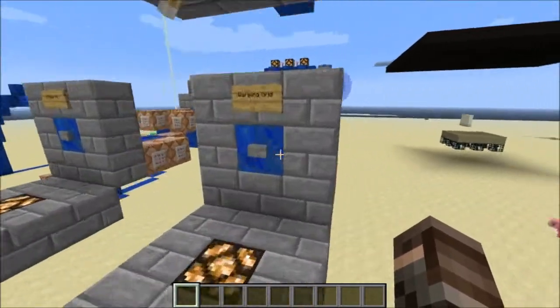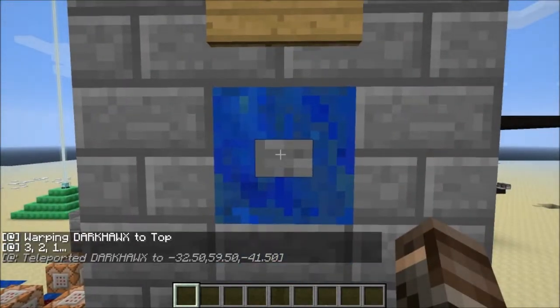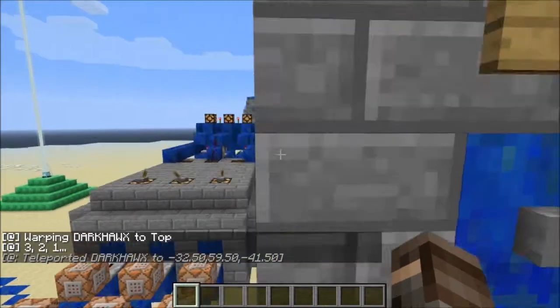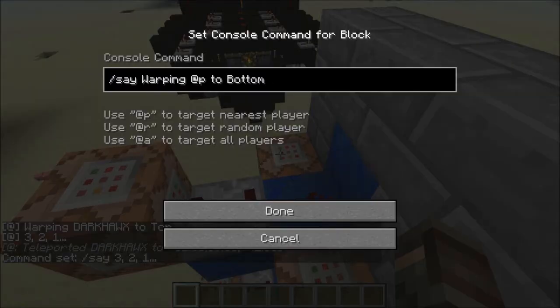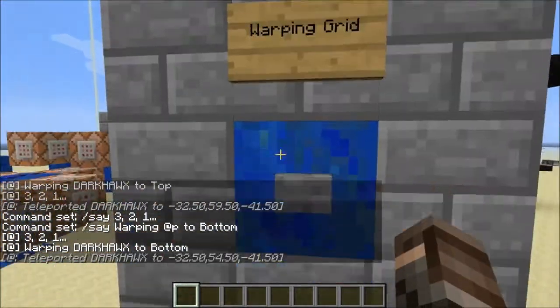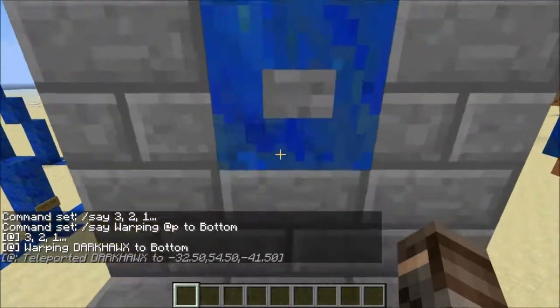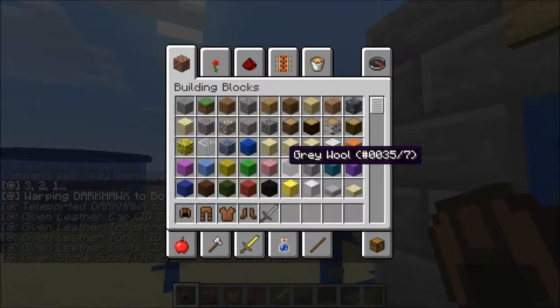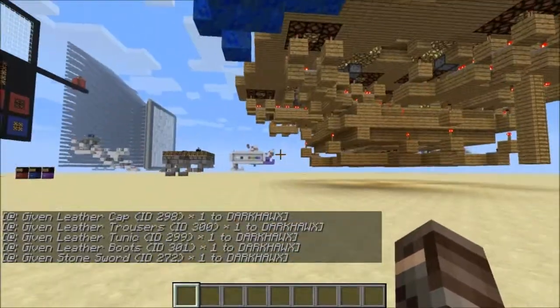So that's how that would work — pretty basic stuff, just teleporting people and setting spawns. Over here I've got some pretty cool stuff. This here is still pretty basic — it's just a warping dark blocks to the top. I've made it so it says 'warping nearest player to bottom', so that's what it does. This here just gives you a starter kit, which is pretty good.